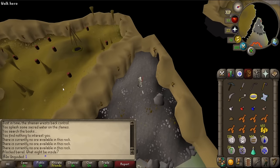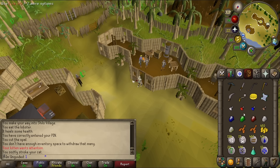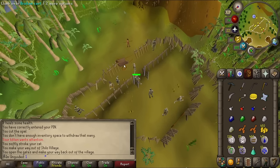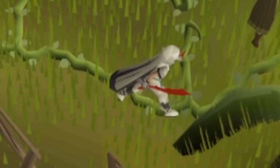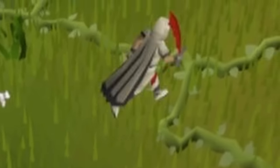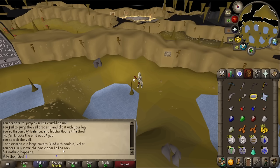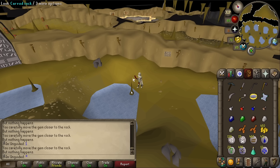What are these barrels? A locked barrel — the book could potentially be inside. I've got some gems — I have no idea which one the inscription is talking about, it just says crystals. Something about making the pool shine. I'm hoping one of them can attach to those stalagmite posts. Let's use a sapphire on this rock — 'You carefully move the gem closer to the rock but nothing happens.' Opal? Nope. Emerald? Nope. Ruby? Diamond? Nothing happened either. 'You carefully move the gem closer to the rock but nothing happens.'